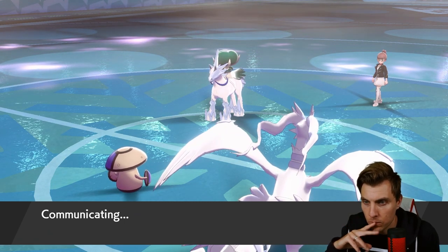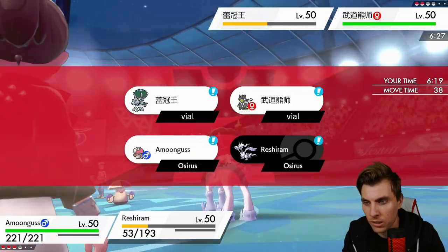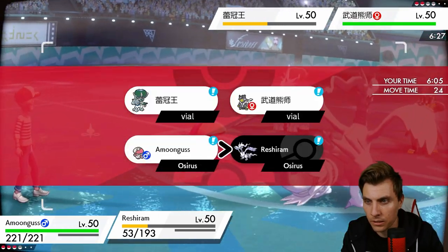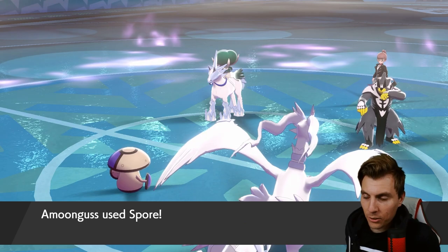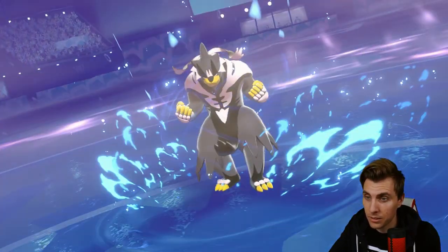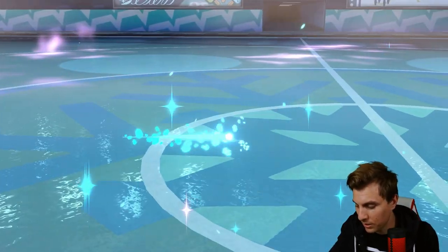Amoonguss is in a great spot. It's Urshifu next — actually that's pretty good for us, we can just Spore it. We've got Tapu Lele in the back. How many turns of Trick Room remain? We may underspeed Urshifu, so we could drop a Draco on it. What variant is it? Water variant — let's drop a Draco. We should underspeed Urshifu here. But wait — as a Modest Reshiram, even with the sun up, the Calyrex is going to get us.